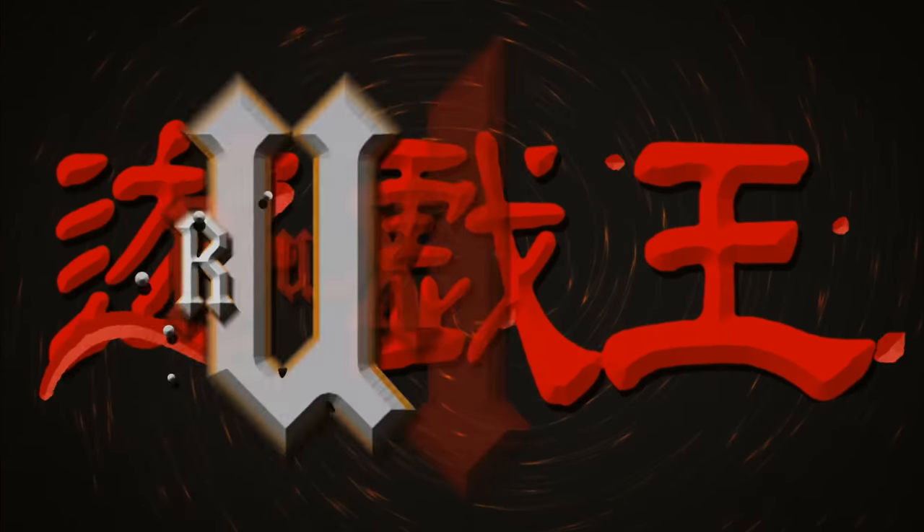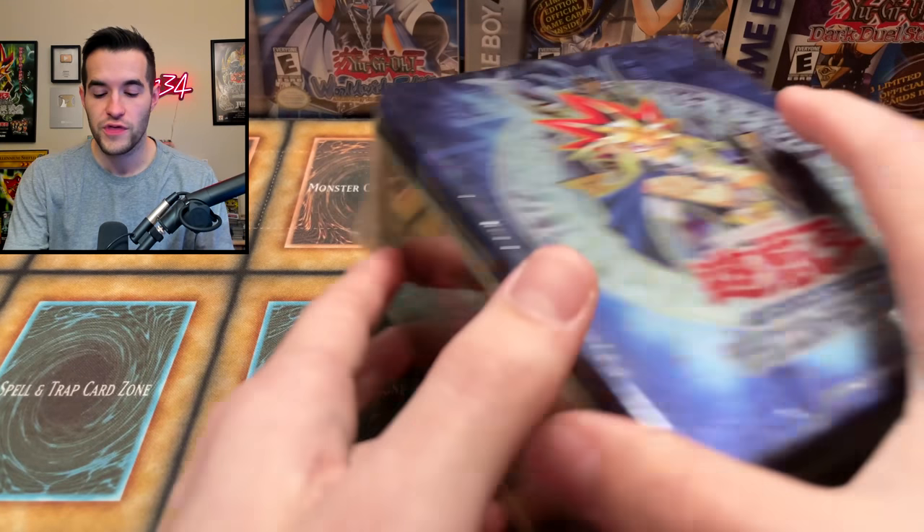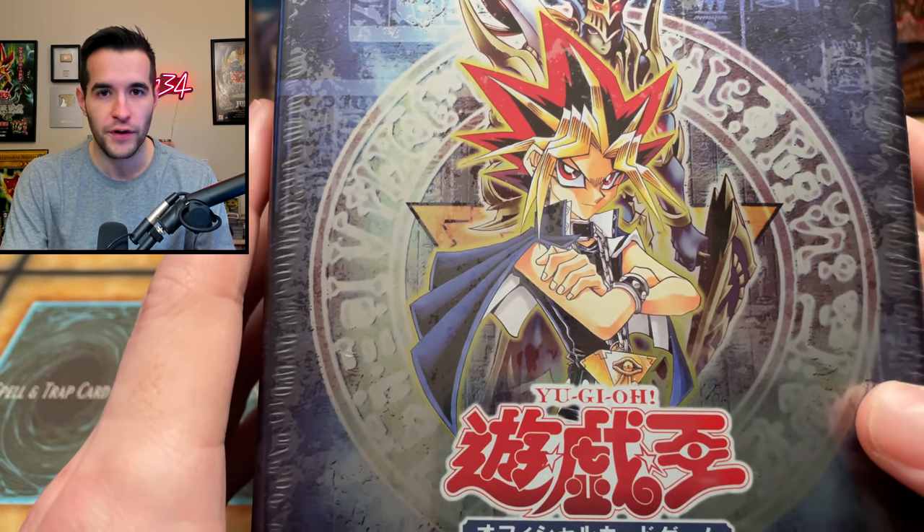Today we're opening a 2004 Black Luster Soldier tin. What's up guys, we're back with another video. In this video we are opening something I've never opened before — a 2004 OCG Black Luster Soldier Envoy of the Beginning tin.